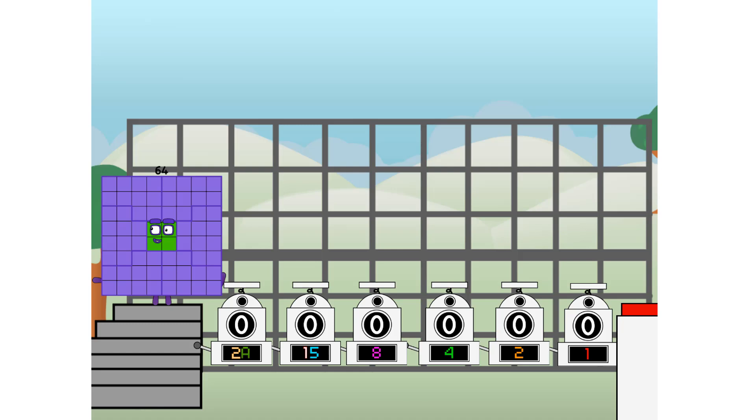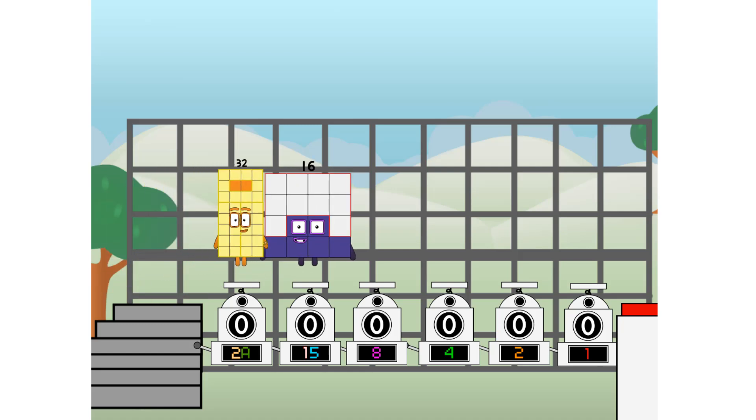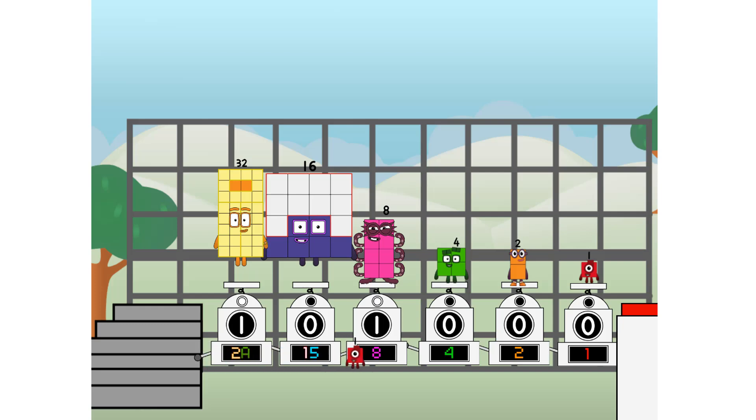Using the power of doubles to send any number flying. First I split in two: 32, and 16, and 8, and 4, and 2, and 1, and 1 more to press the big red button. Then you choose who's going up: one of me, and none of me, and 1 of me, and one of me, and none of me, and 1 of me, and 1 of me. And fire!